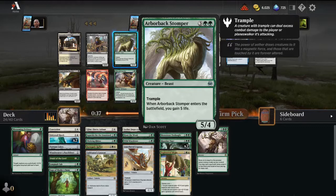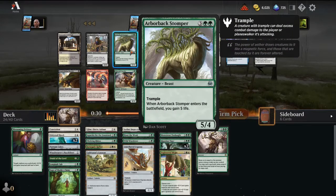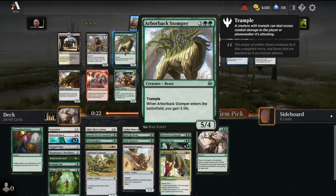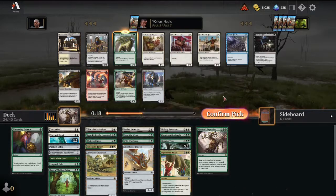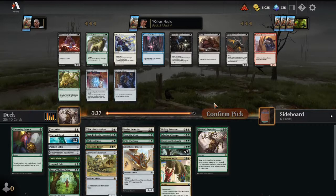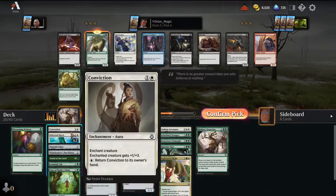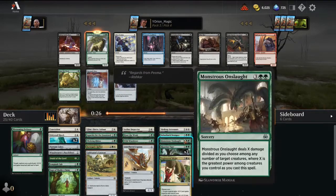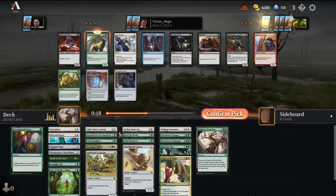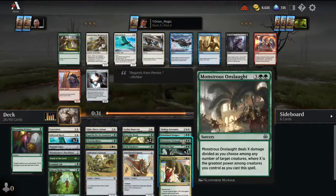There's an Arborback Stomper — a 4/5 that gains 5 life. It's one more power, one more toughness, doesn't have Flying, has Trample, and doesn't require Revolt. There's also Lifecrafter's Cavalry, but Arborback Stomper just reads super powerful: 4/5, Trample, gain 5 life — just can save you from a lethal attack. Plus it's 5 power for our Rishkar's Expertise. Do we take another one or take a Hunt the Weak? Our five-drop slot is looking pretty full, but we can cut a Riparian Tiger. Hunt the Weak is super good though, so I think the correct pick is Hunt the Weak over a second Arborback Stomper.